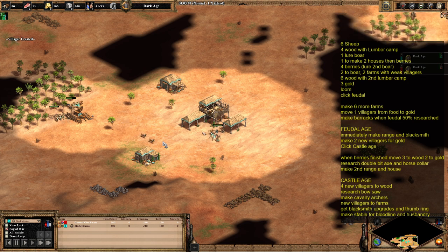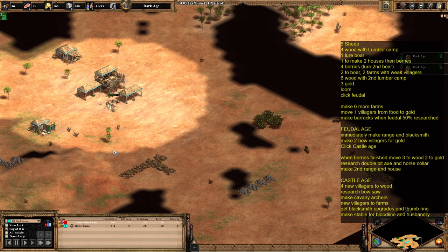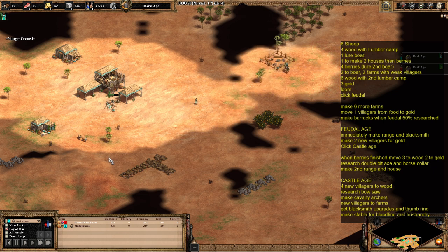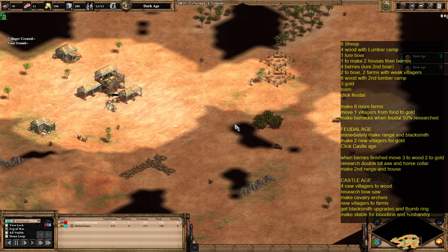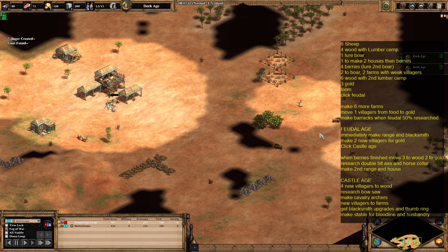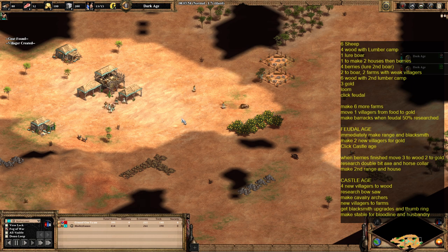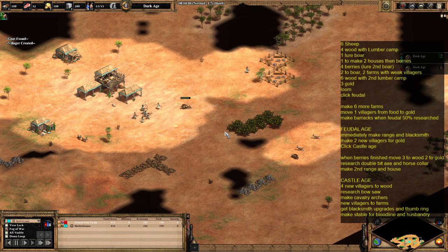Now we've got four on wood. The next villager is going to go out and lure a boar and bring it back to the town centre. When the next villager comes out, it's going to make two houses, and then go to the berries.